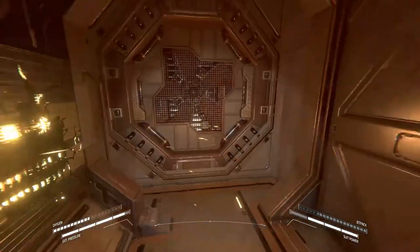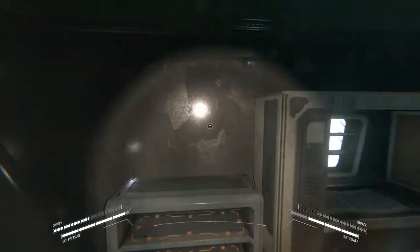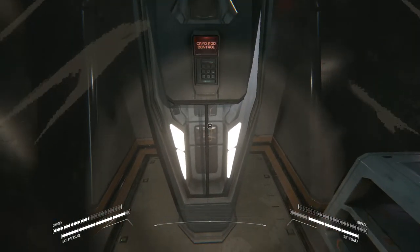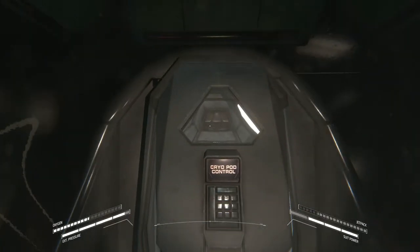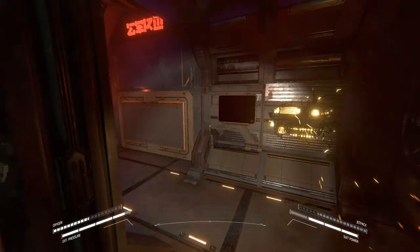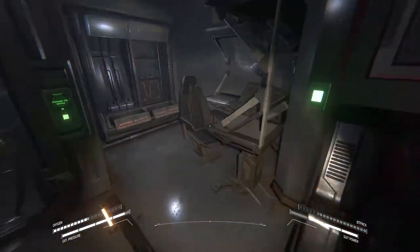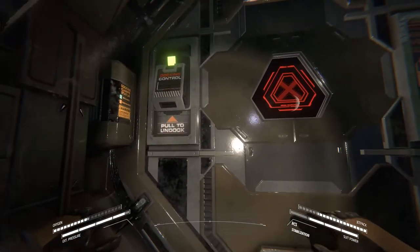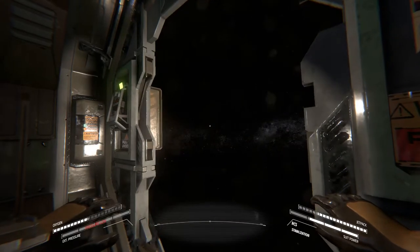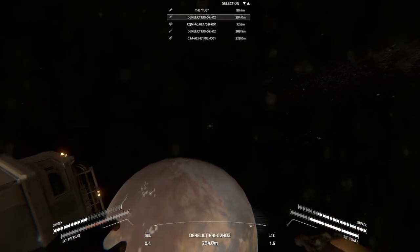Maybe there are special goodies in there. Oh — the door does open! I tried to get in here before and it wouldn't. Nothing, nothing, nothing. Okay, is it going to let me get in? No. Well, I can't open that then. Garbage. Let's go check out the derelicts — there's apparently absolutely nothing here, so we'll send this on its merry way. The decompression wasn't as bad as you'd think.